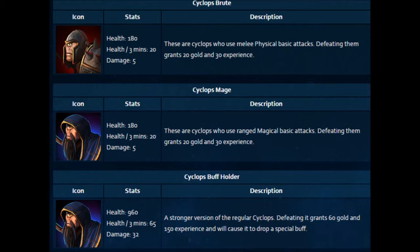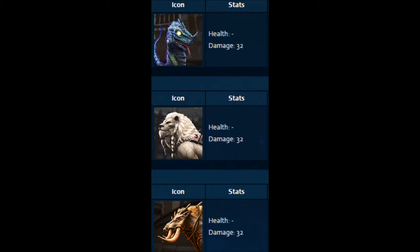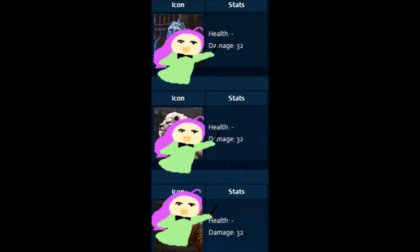According to the Smite DB site, the conquest neutral minion buff camps have a total base health of 1,320 and gain 105 for each third minute passed on that point. However, there was no information regarding the arena buff camps on the Smite DB site, so I have to take matters into my own hands.